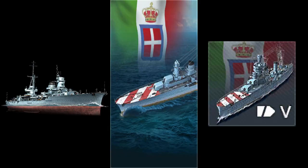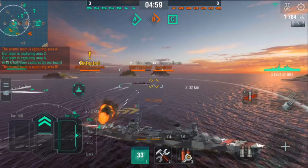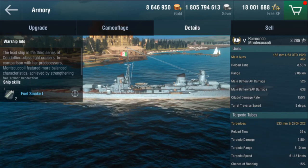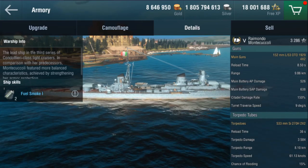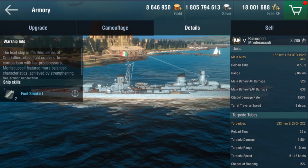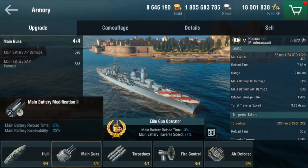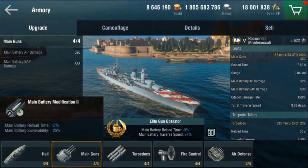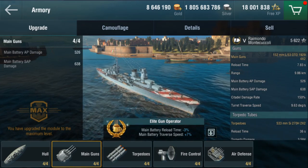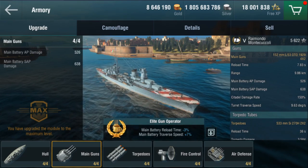Moving on to Tier 5 cruiser Raimondo Montecucoli, she is equipped with 4 dual-barrel 152mm guns, capable of firing all 8 from each side. The damage she can deal is great per shell, alpha, and DPM, yet her reload time is slow at 8.5 seconds, but can be fixed with her Elite Ship Bonus, Elite Gun Operator, and Main Battery Modification 2, bringing it down to 7.83 seconds. Her range is quite short at 9.86 kilometers, but still launches rounds around 4.8 seconds at max range.